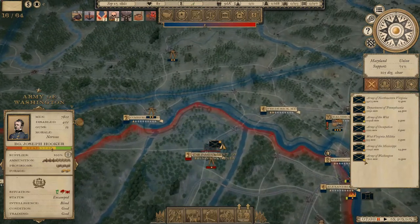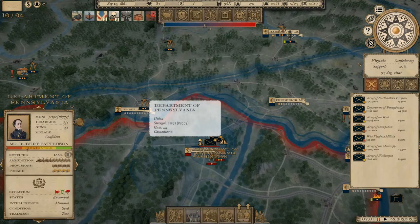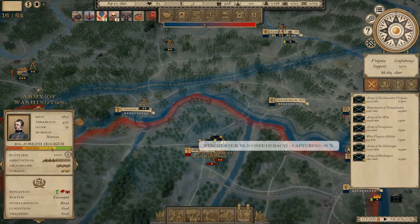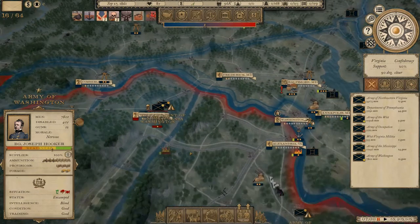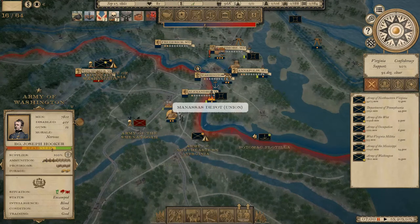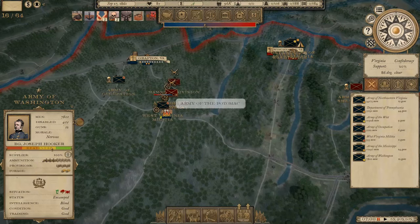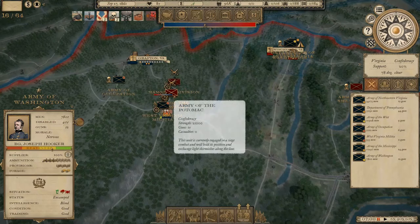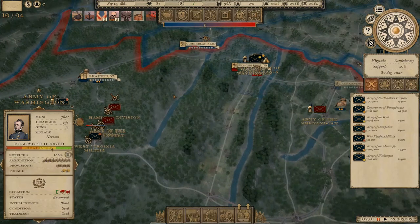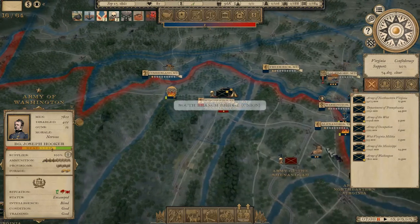Just to recap from the last video, right now I have both Patterson and Hooker hanging tight at Winchester, Virginia. They're taking the city and they're going to move a bit. There's a pretty heavy Confederate contingent over here in West Virginia. So I'm going to move both of these armies together once they're ready to move.